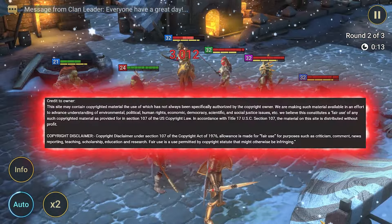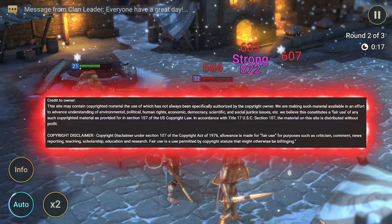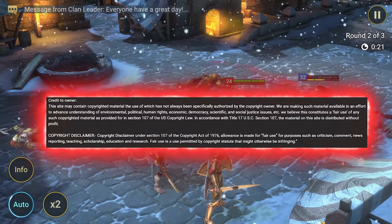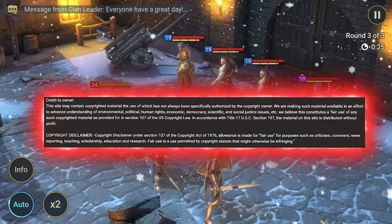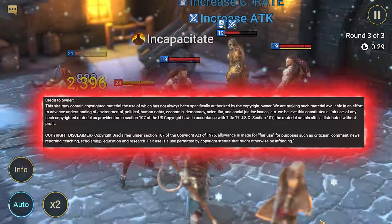Copyright Disclaimer: Under Section 107 of the Copyright Act of 1976, allowance is made for fair use for purposes such as criticism, comment, news reporting, teaching, scholarship, education, and research. Fair use is a use permitted by copyright statute that might otherwise be infringing.